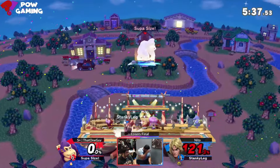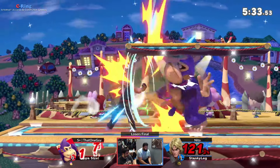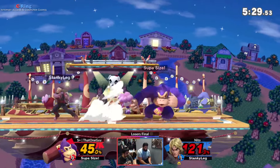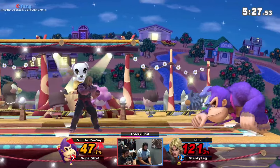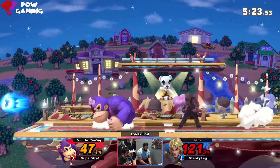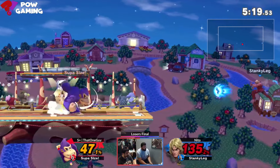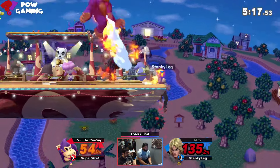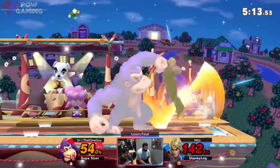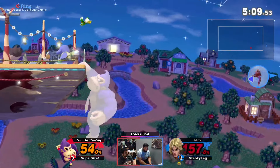Oh! Stanky leg on his shin! Alright. Naito can bring this back. He can. He just takes one conversion, and I think one more conversion after that and he can set up for Shoryu. But he just has to watch out for that one guy's approach. Back air. I think at this point, back air is going to be the best thing that DK can do right now. And he's dead.